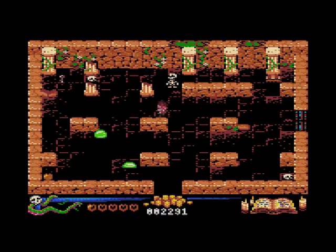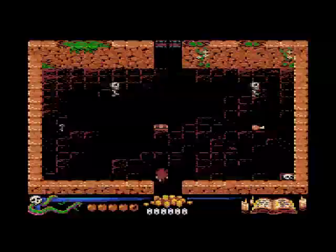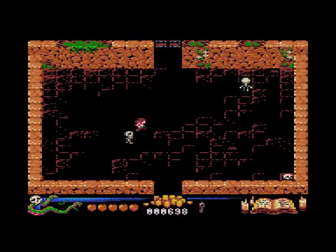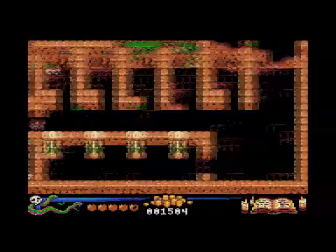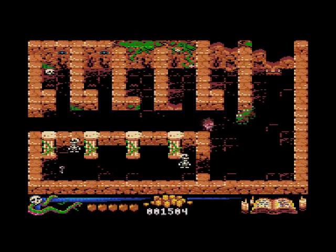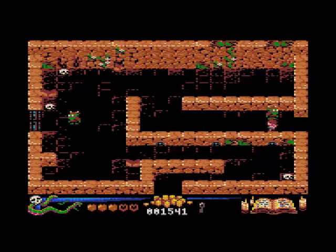There's the key, and avoid those green things. Come on, let me go - this is the problem, you try to get out and you're just tapping the button. That's annoying. If you get the food it replenishes your health. Right, I've got the key. Go around here then.